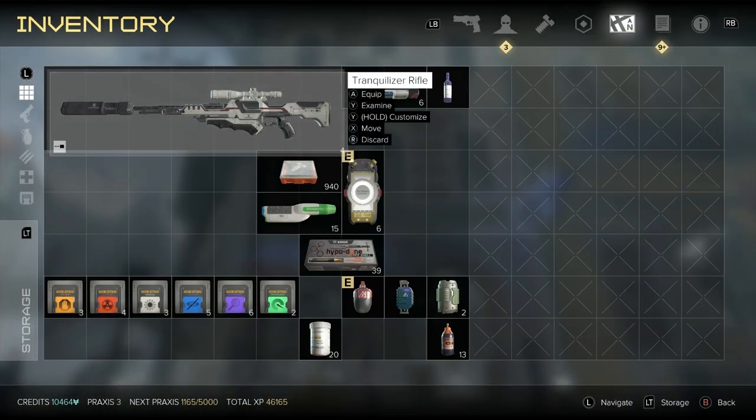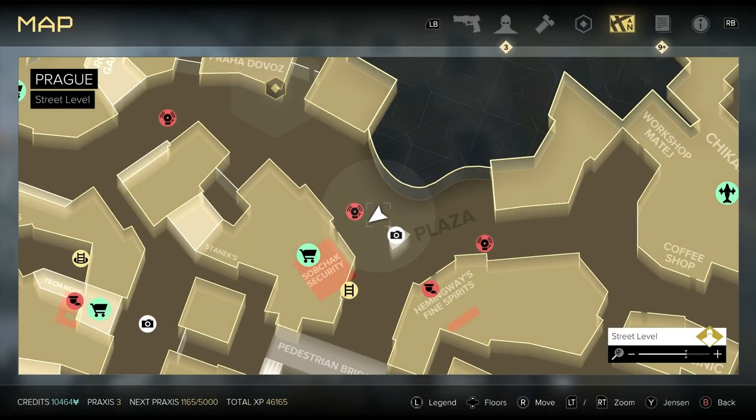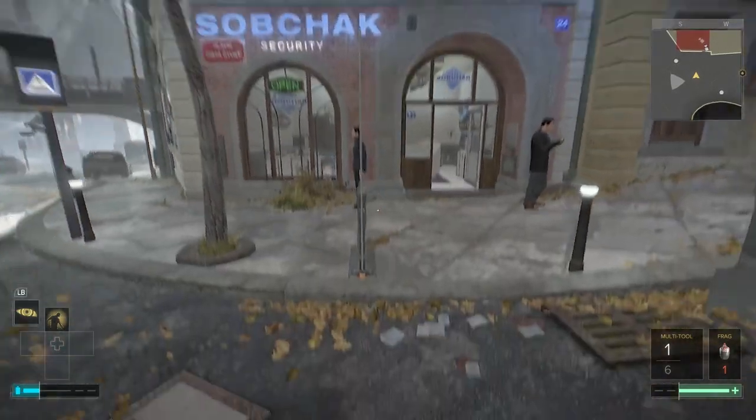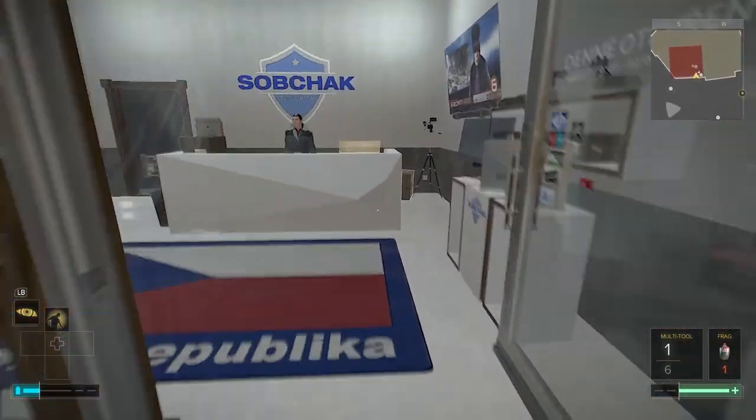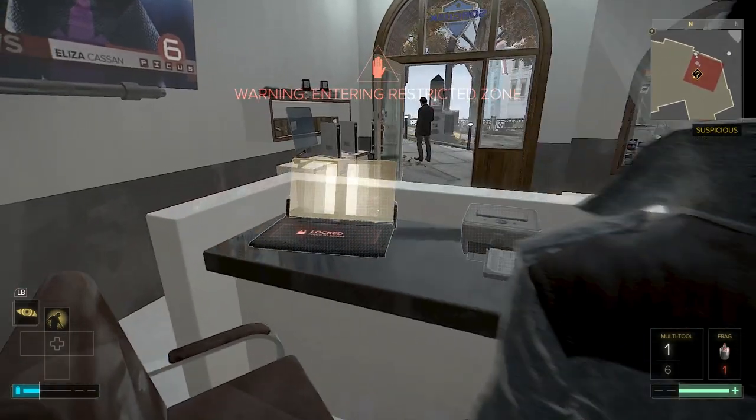Welcome to Deus Ex: Mankind Divided. We're going to be doing the bank, including the vaults — although not the actual heist quest — and the executive safes. The third floor I've covered in the Samizdat quest, so click the playlist on the top right for access to that.